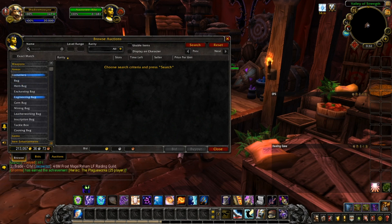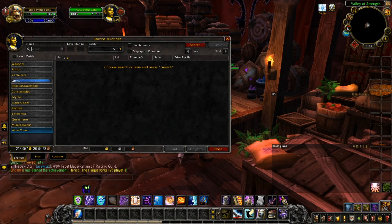Armor categories include plate, mail, leather, cloth, miscellaneous, and cosmetic. Containers include bags, old bags, enchanting bags, engineering bags, gem bags, mining bags, leatherworking bags, inscription bags, tackle box, and cooking bag. For gems you have artifact, relic, intellect, agility, strength, stamina, crit, mastery, haste, and multiple stats. Item enchantments cover head, neck, shoulders, cloak, chest, wrist, hands, waist, legs, feet, finger, weapon, two-handed weapon, and shield.